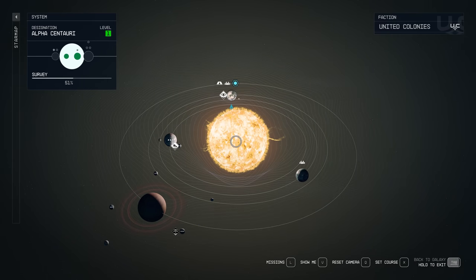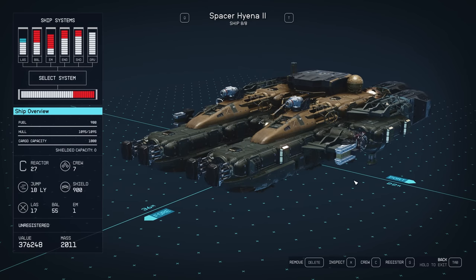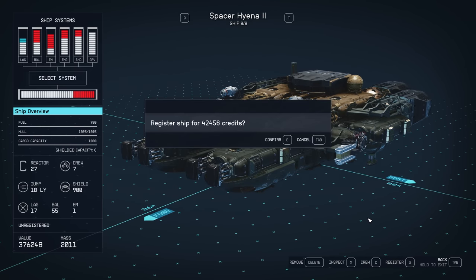So what we need to do then is just go back into the menu and if you go to your ships and scroll across to the one that you were going to register. If we hit the registration now, you can see it's only costing us 42,456. So that is a little bit over a 5,000 credit difference. Originally it was 47,649 and now we're only paying 42,000.